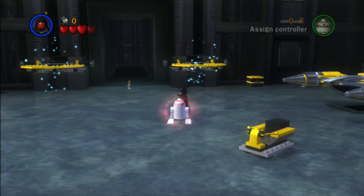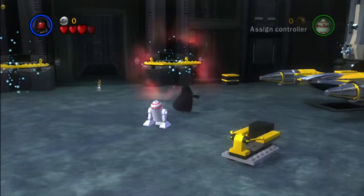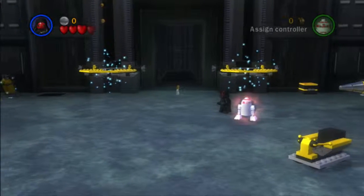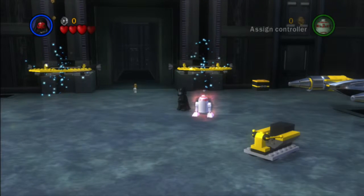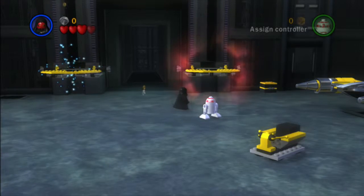Hey guys, it's the King Koopas here. Welcome back to more Lego Star Wars: The Complete Saga. In the last episode, we did chapter 2 of Attack of the Clones - Discovery on Kamino. In this episode, we will be doing chapter 3 at Droid Factory.